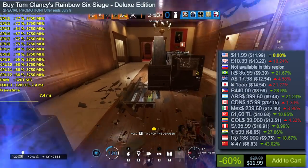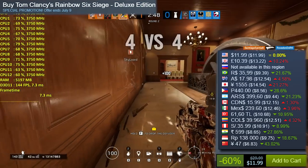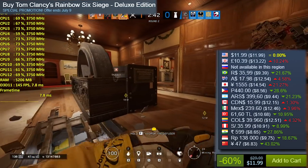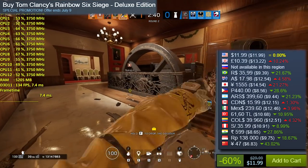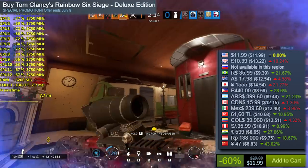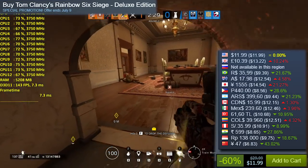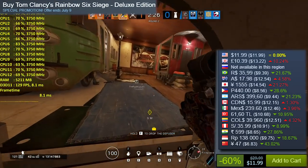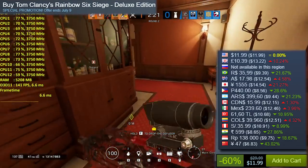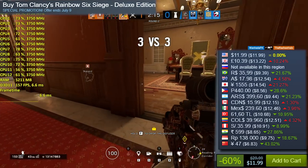Rainbow Six Siege Deluxe Edition, 60% off, knocking it down to $11.99 US Dollars. I'm recommending the Deluxe Edition over the Standard Edition because with the Standard you just get the standard operators, but with the Deluxe you also get the Year 1 operators. Many operators are otherwise locked behind a lot of grinding or real money. I think the Deluxe Edition is the best balance for the game, plus you get to try some of the good extra operators. Considering the amount of hours I've spent in this game, I can highly recommend it for $11.99.